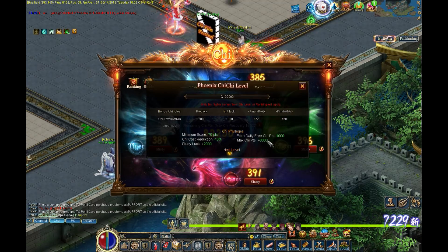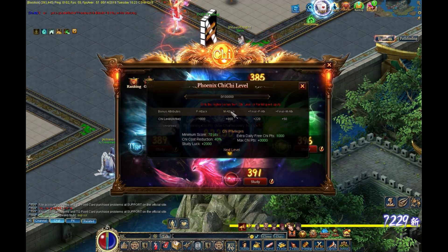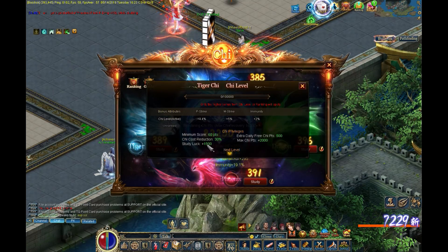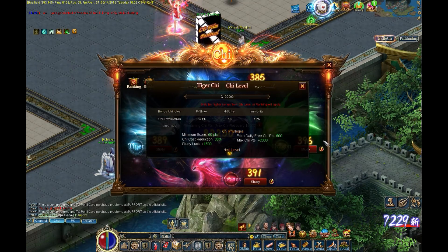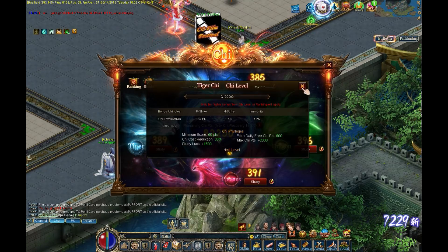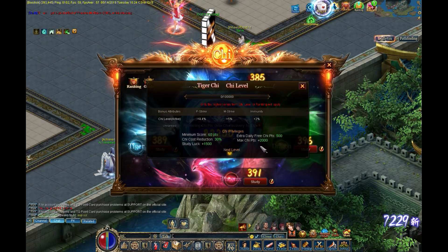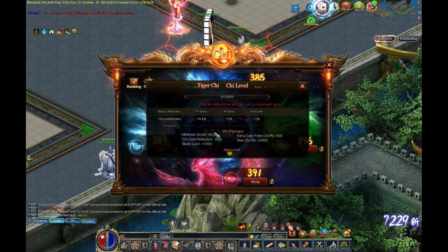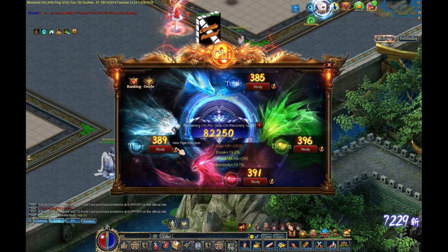You get 1,000 extra chi points, it increases the max total you can store, and there's a 40% chi reduction at 391. It just scales down from there. I can show you the different tiers because they're not listed anywhere on the site. At 389 it seems like the 385 tier gives you 30% reduction and a minimum score of 60, so it scales up pretty quickly once you hit 390.